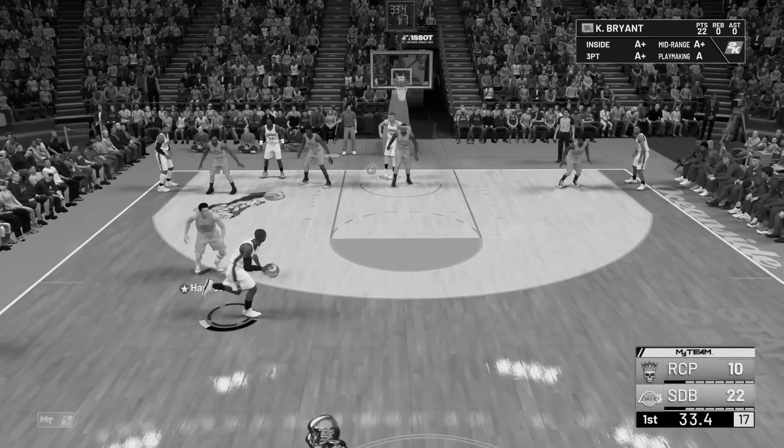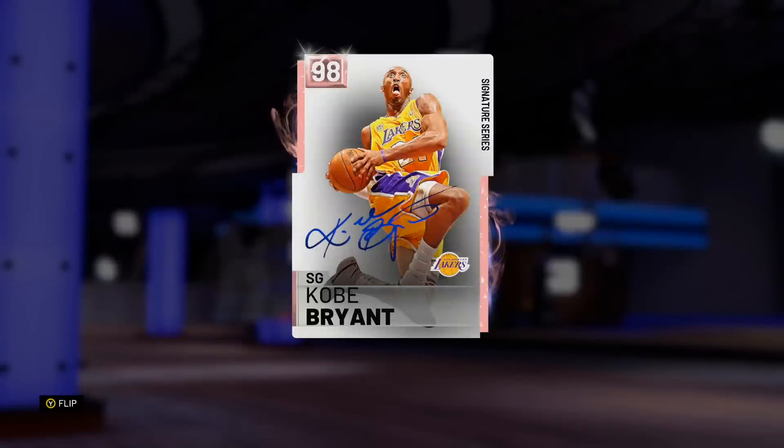What's up guys, your boy BPZ bringing you some more gameplay on this Pink Diamond Signature Series Kobe Bryant. This card was just released today alongside some other Kobe Bryants — I'll suggest you pick up the Diamond one if you're on a budget squad. Kobe Bryant is my favorite player and I'm so hyped. I like the card art — he looks like he's about to bang on someone.